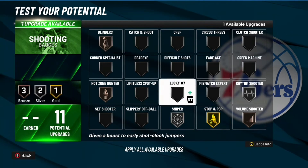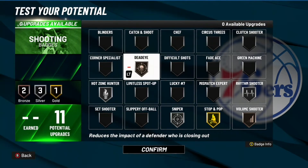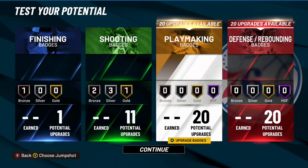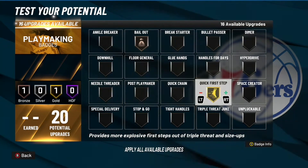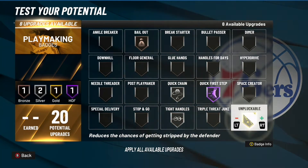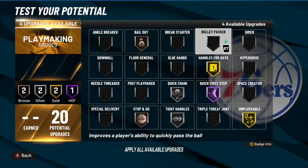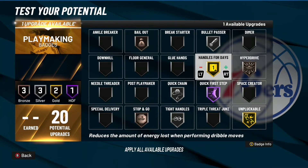At 99 I'm gonna have an 80 driving dunk, a 71 three-pointer — which would be a 72 with two sleeves on — and an 86 ball handle. I'm gonna have Hall of Fame defense with 64 interior defense. That's all you need to hear. On a guard with that type of defense — and people know the perimeter defense is rough on this game — but I put interior defense on this build because I know I'm gonna want to play big.